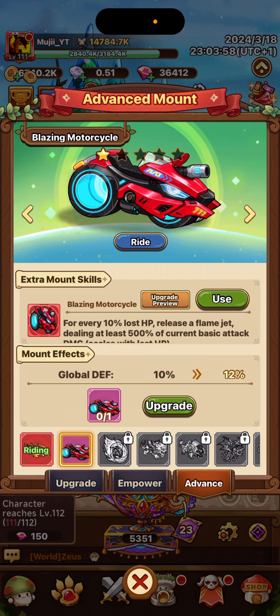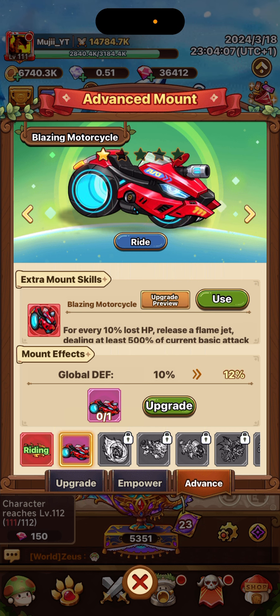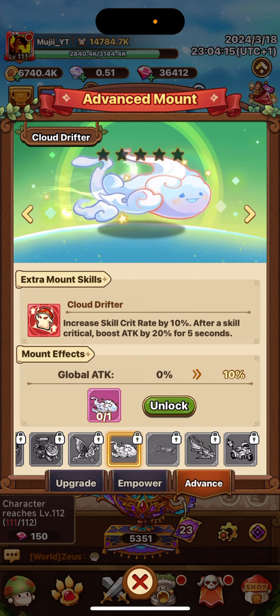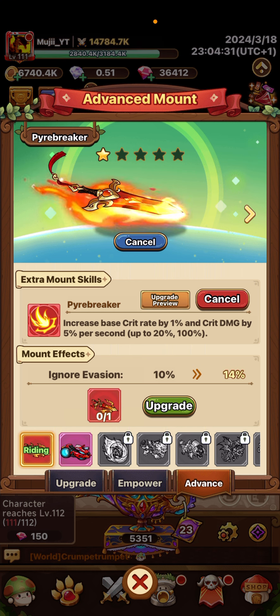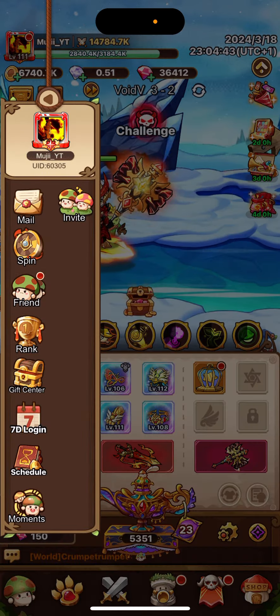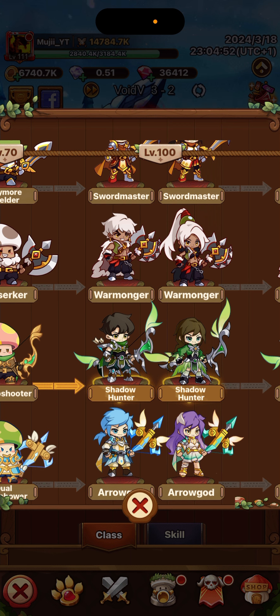Your advanced mounts — you can use both of these. If you're going to be losing a lot of HP in a battle, having this one and then the one that gives you 10% lost HP every 5 seconds, you can actually keep getting HP every time you lose HP. Then do more damage, because 500% of coin basic attack damage scales with lost HP — so if you lose like 20%, you're going to be doing more damage. This one is the best right now. It has base crit damage and crit damage percent — so yeah, it's just so good. If you're not dying, you're going to get up to 20% and 100%. Amazing. So remember, if you can buy it, you should buy it.